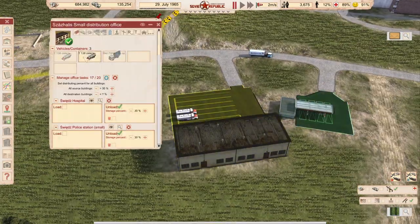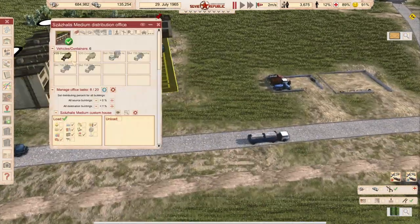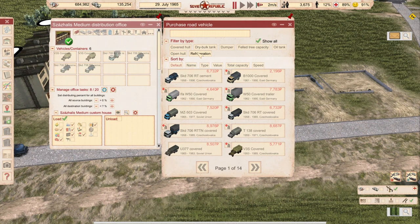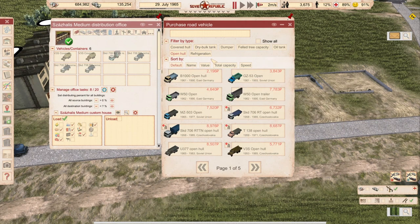This distribution office is for fuel and also for him here. I maybe want to change it because this distribution office is for people goods and cement at the moment, so I think it's more suited here. Let me build another covert hole — open hole for the goods which are needed.